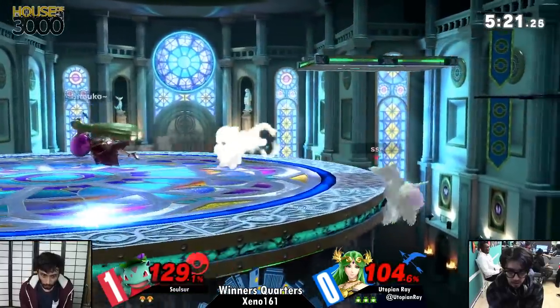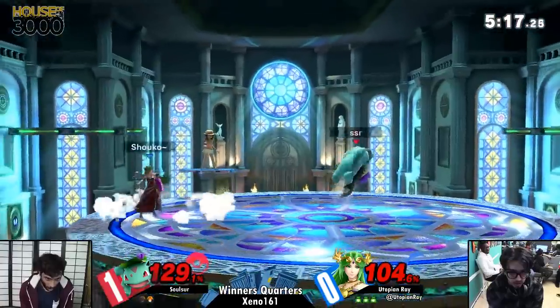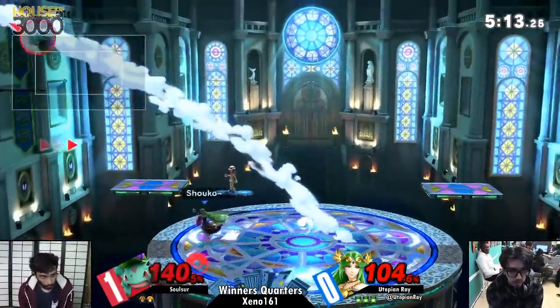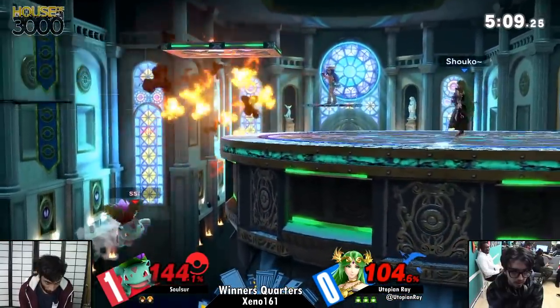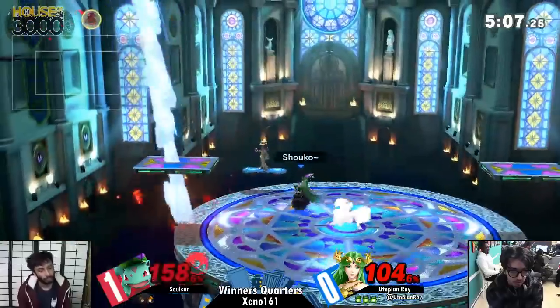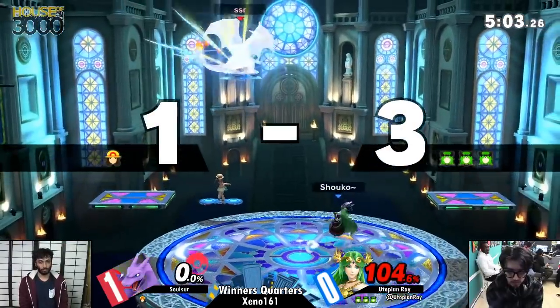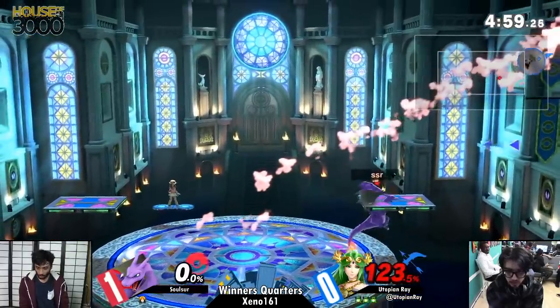Game one — the beginning was very dominant for Utopian Ray. And then I don't know who was going for something fancy, but he just up-B'd offstage and died. After that, Solcer managed to nab a comeback on the last stock. Now he's getting his ass kicked. Building a false sense of confidence.